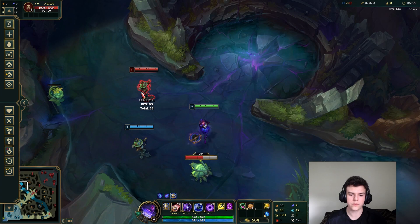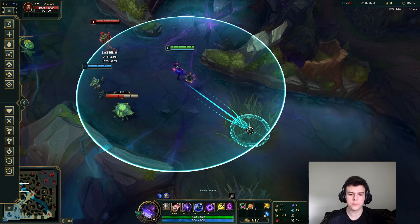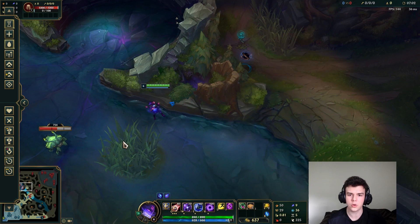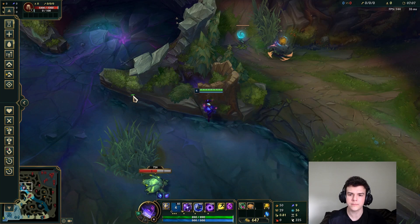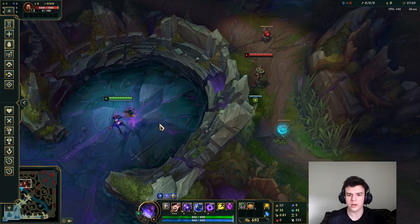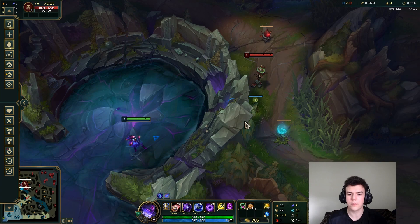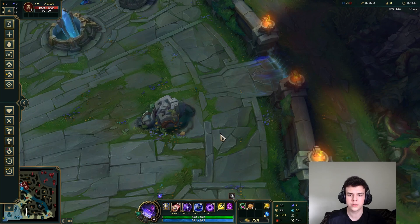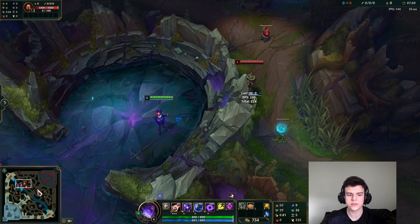Some things people might not know: the Orianna ball gives vision. If you put the ball in a bush, the enemy won't be able to see it but you'll have vision of the bush — it can also be used for checking areas over walls. Think of the ball as almost like another champion. Another thing you can do is catch people off guard by hiding the ball in a wall. There are certain walls on the map where if you put your ball in it, it'll effectively be invisible — very difficult to see. This can allow you to get big ults as people walk by. This is very good at base walls and walls near objectives, so look for opportunities to hide the ball in the wall.